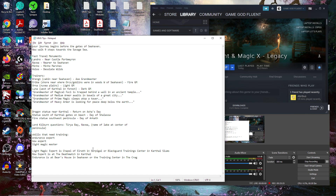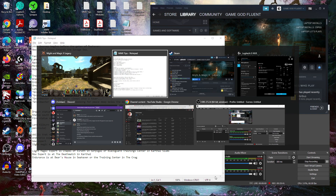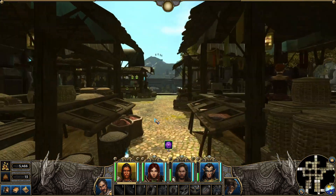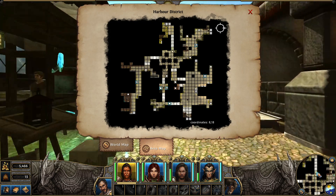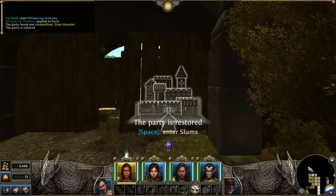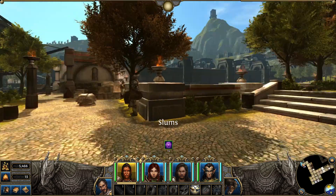So, endurance is at Bear's House in Seahaven or the training center in the Crag. Light magic is chapel of Elrath and Sorpagal. Or Blackguard's training center in Karthal Slums. How long have we been playing? 33 minutes. So we can probably finish up on this note. Let's go to the slums. There might be some serious secrets in the slums. I would not doubt it at all. But until we get a high enough perception that's on level, or just using more of the scrolls, we're not gonna know.